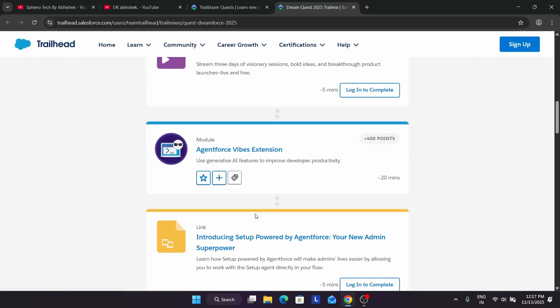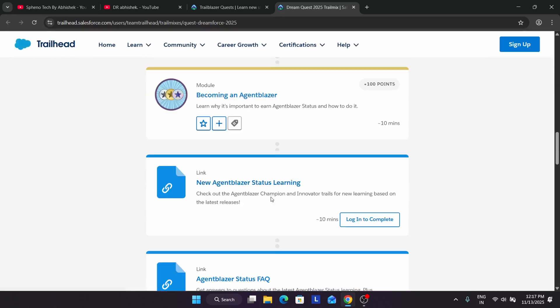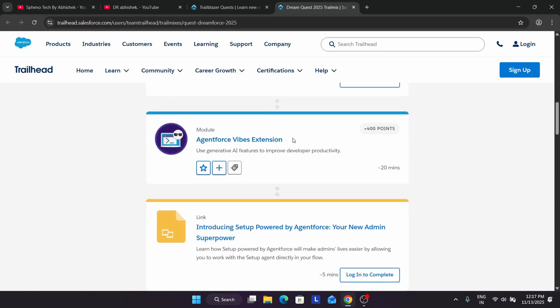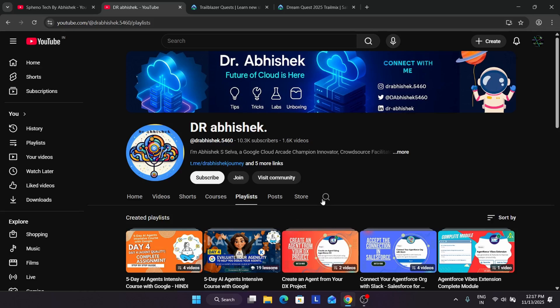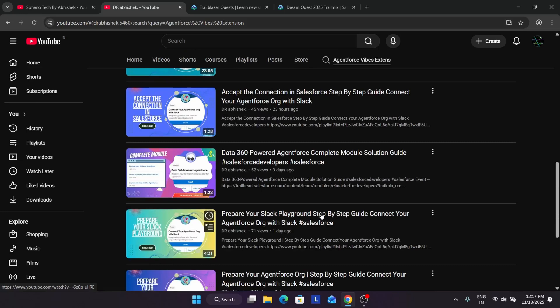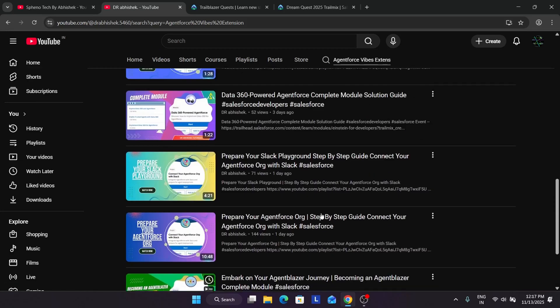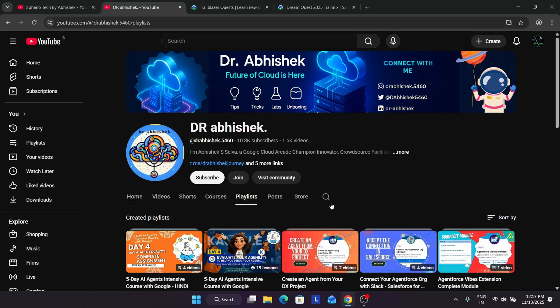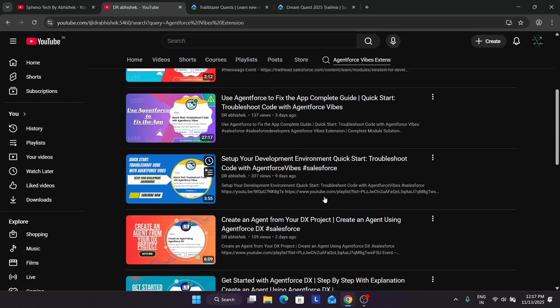If you want to watch the rules, you can click on Open here. I'm not going too deep into solutions, but how will you find solutions for all these modules? For example, if you want to complete a module, come to the channel and simply search for it. When you search, you'll be able to see that the complete module solution is here.